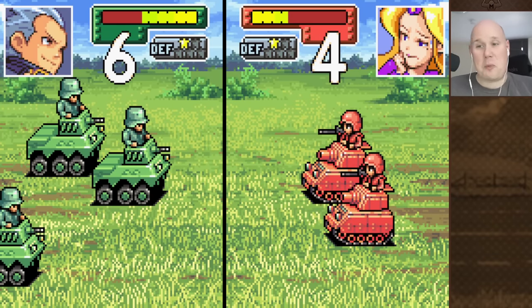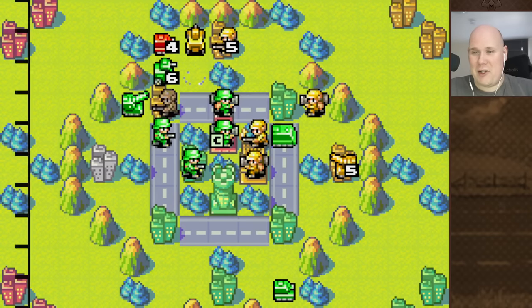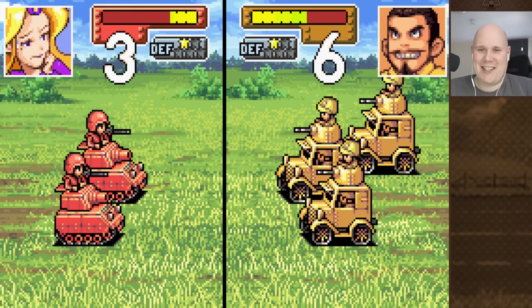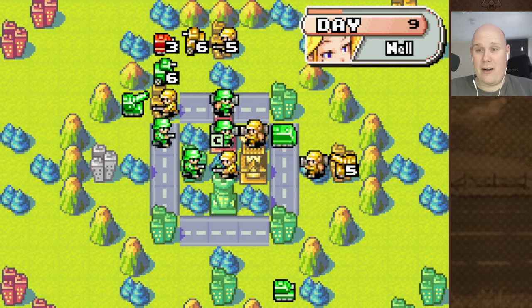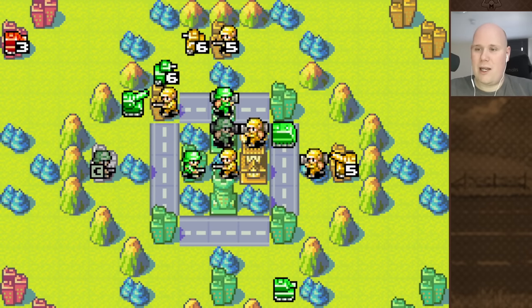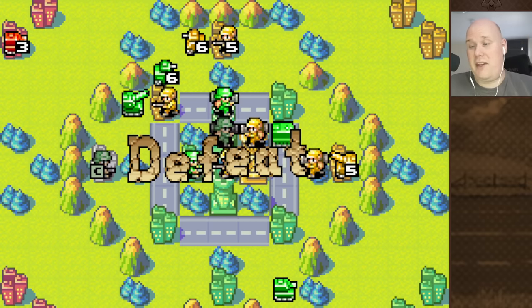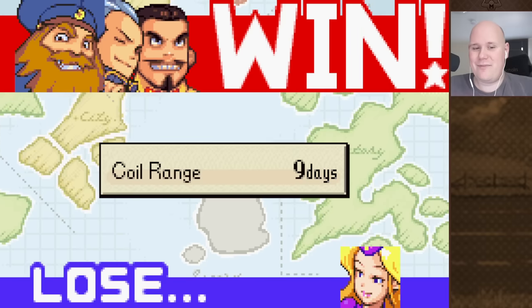So, do you think you can pull off this challenge, ladies and gentlemen? Do you think you have what it takes to beat the Triple Threat Nell challenge? I'm going to be excited to see what kind of strategies you guys can come up with. I think this one's going to be hard — not impossible maybe, but very, very hard. Eagle captures the HQ, and with that, it's a defeat. Check out the save file in the download station and let's see if you can defeat this impossible challenge, or if it truly is unbeatable. My name is Mengs. I'll see you guys next time. Bye-bye.